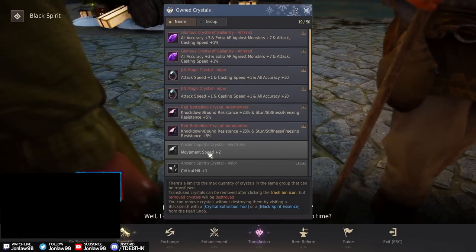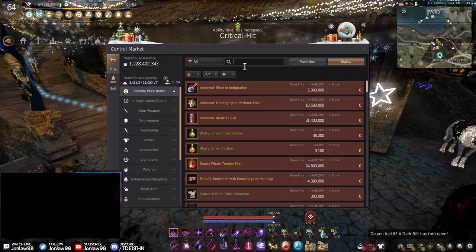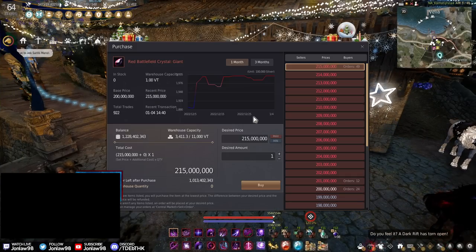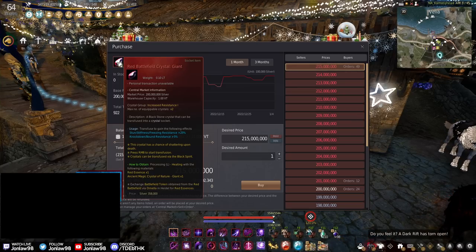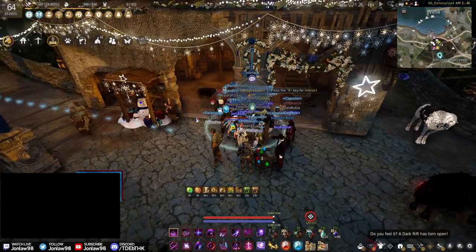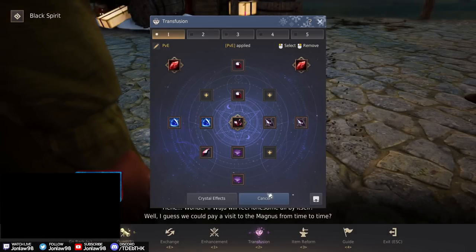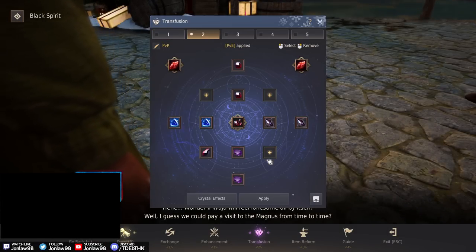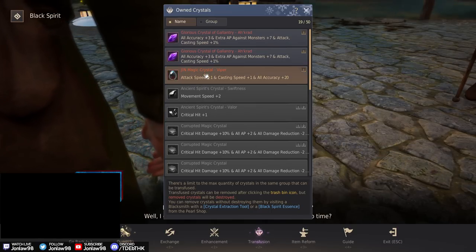For PVP I like having resist crystals. I was considering whether the knockdown resist versus stun/stiffness resist is worth it — I'm not sure, I might try it out later. For PVP, accuracy is very important, so I'll make sure that's in there.